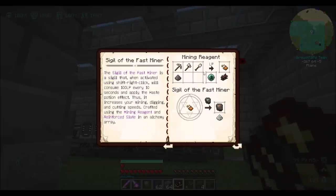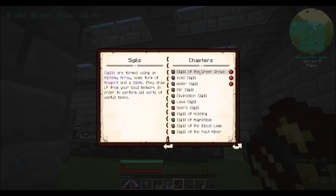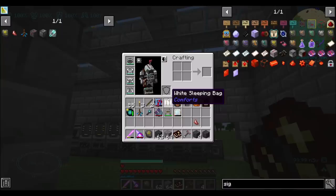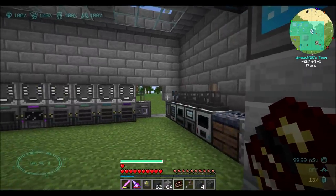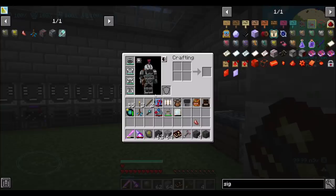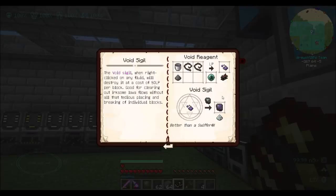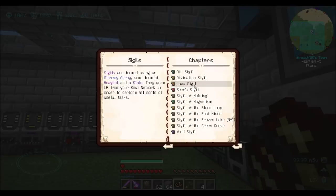Fast Miner, when activated, will consume 100 LP every 10 seconds and apply the Haste Potion effect. Frozen Lake — not yet implemented. Frostwalker enchant as a sigil. Sigil of the Green Grove — I might want to make this one just for fun. It's basically a sigil that works like the Ritual we just set up. And I believe they stack, so it might be fun to see the Ritual on and the Sigil on at the same time. Void Sigil, when right-clicking on any fluid, will destroy it. Water Sigil places a water source block wherever you click.